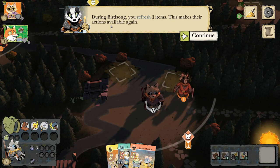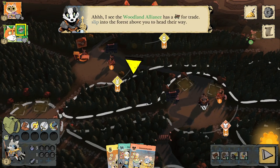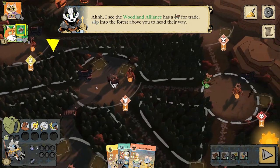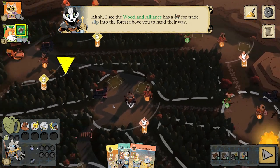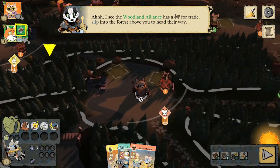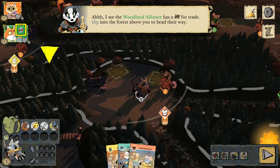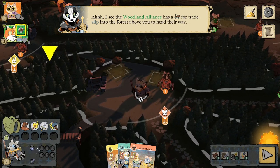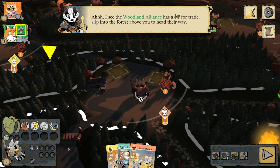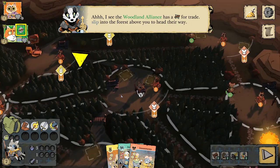During birdsong, you refresh three items, making their actions available again. If you have more items exhausted than you refresh each turn — by default three items — every root T you get increases that refresh by two. If I have four items exhausted, I get to choose which three I un-exhaust.